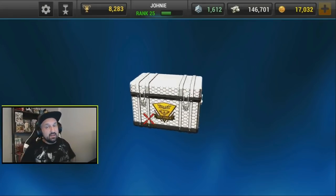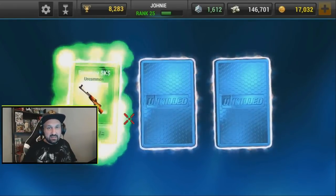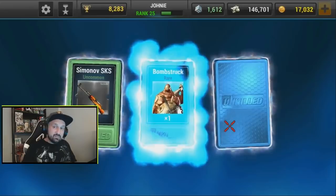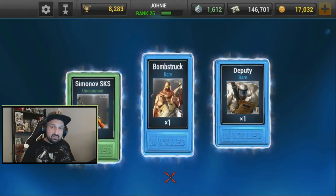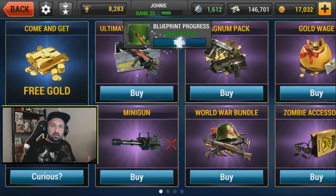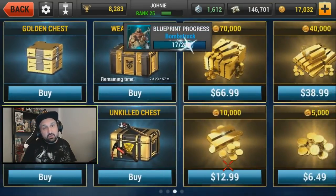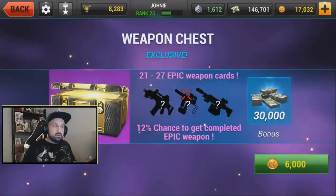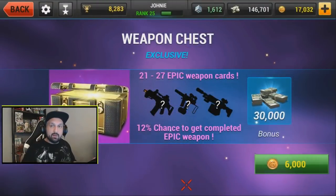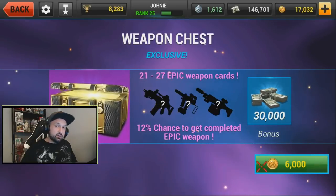What is up guys, Johnny here back with more Unkilled. It's Wednesday Unkilled on JC Gaming. A lot of stuff happened since my previous video. First of all, I got another weapon chest for 6,000 gold, and again you have three days to decide if you open these chests. I decided to go for it. A lot of comments on my videos said it was a good buy because you have a chance to unlock a full epic weapon in one go.